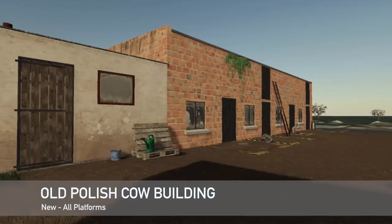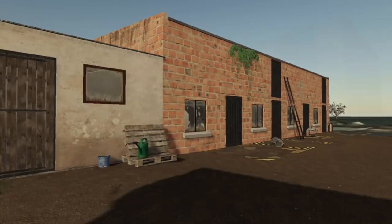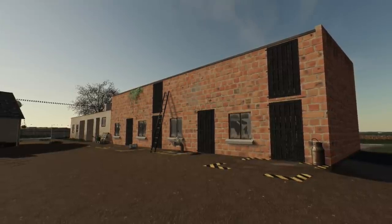We've got the old Polish cow building. This is going to be an old cow building in a Polish style. Price is $40,000, daily upkeep of $18 per day. Capacity is 15 cows, and it supports the manure system and is seasons ready.